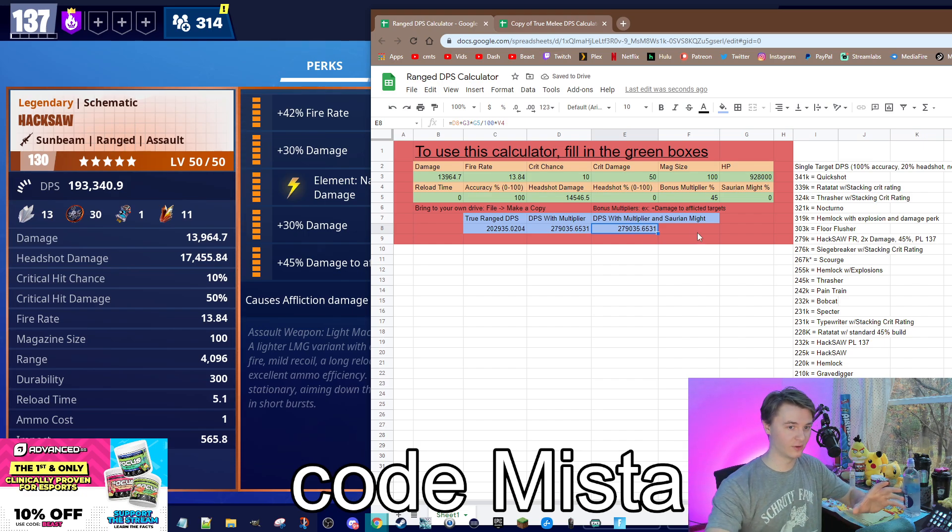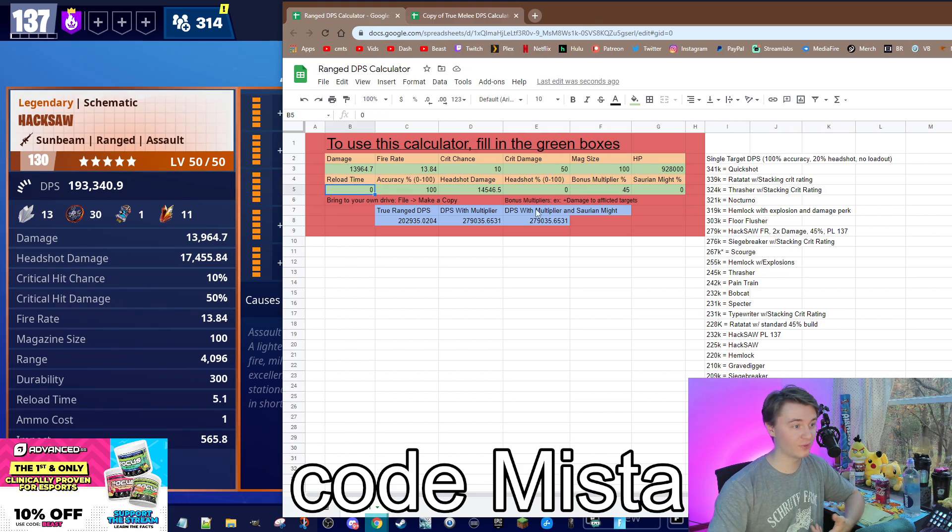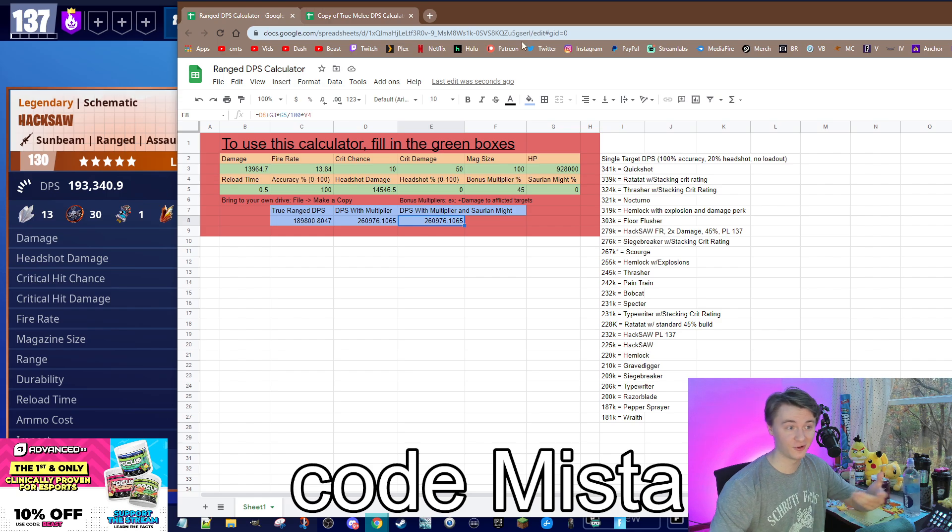Let me put that back to zero because we're not using any loadout here. This is the new number: 279,000 for the Hacksaw with that. This isn't really a Hacksaw video — it's just what I was working with. It's a good way to show off the calculator and how it works, because our reload is now essentially zero. If you figure that throwing a grenade takes about 0.5 seconds, then our true DPS is still higher than a quarter million. And that's really, really nice. That's more or less how to use the ranged weapon calculator — you just plug in your values and you're off to the races.